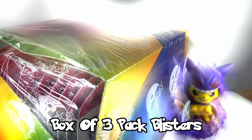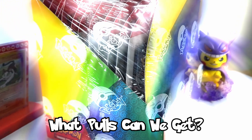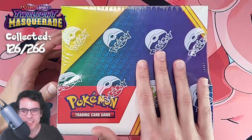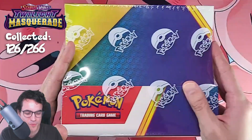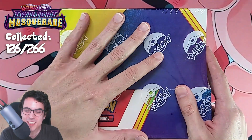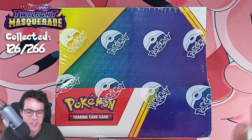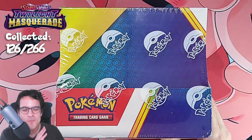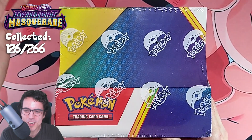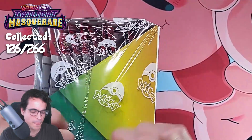Today we're opening a box of 3-pack blisters from Twilight Masquerade. What pulls can we get? Let's find out. As you might have noticed, the audio is a bit screwed up on this video, so we've got a bit of a voiceover going on. But yeah, this is what we're going to open today — a full box of 3-pack blisters, 36 packs in total. Hopefully some good pulls. Let's get going.